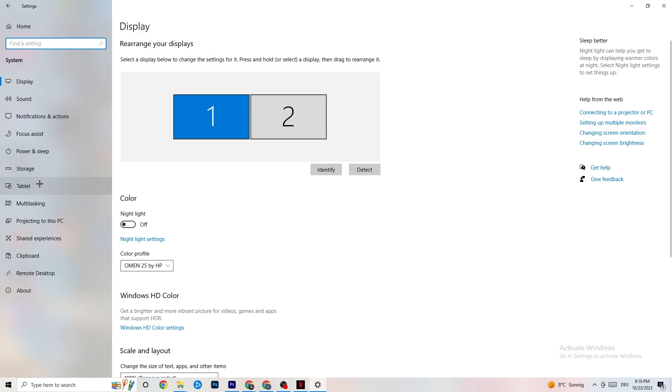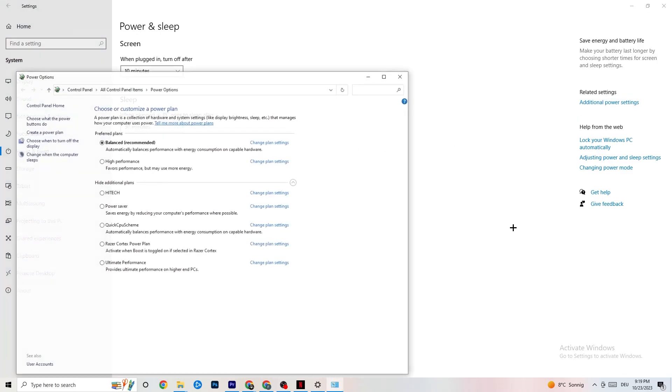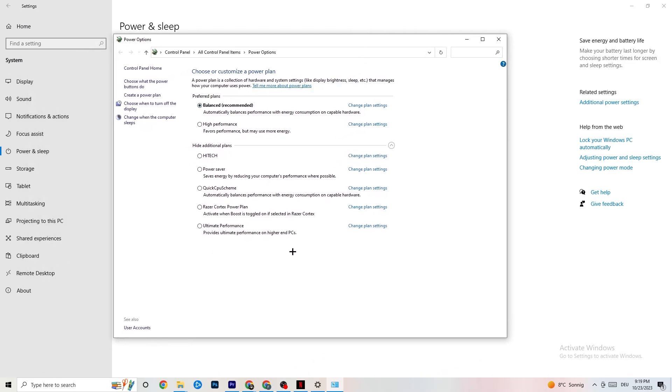Go back, then hit Power and Sleep — the fifth option. Click on Additional Power Settings on the right side. As you can see you can choose your plan. There are additional plans like high tech, power saver, quick CPU, etc. The most used are High Performance and Balanced. I can't tell you which is the best one — you need to check it for yourself. Click High Performance or Balanced and check which works better with your PC.